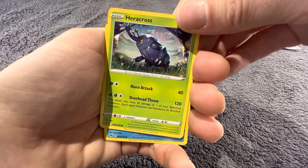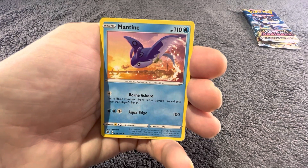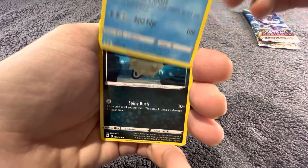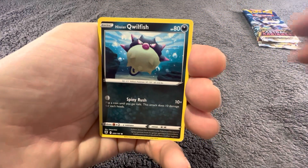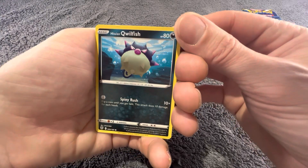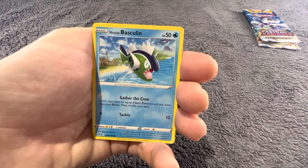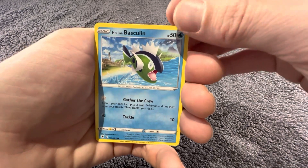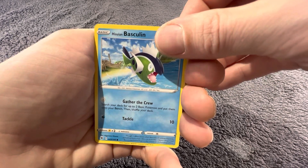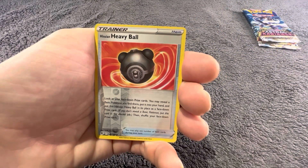Heracross looks like he's got some snow on his back hiking up a mountain. Mantine. If I butcher these card names I do apologize. I think here the next card after is the reverse — no, it's one after. Baskegill — some sharp teeth on him. There you go, there's the reverse holo.